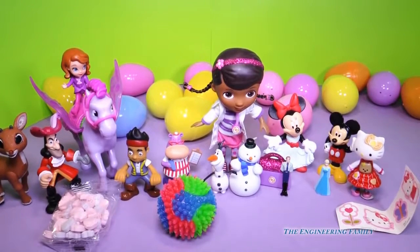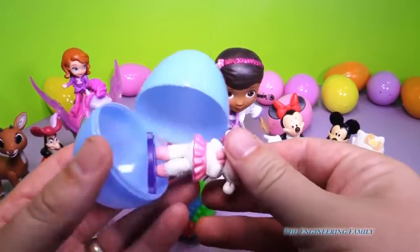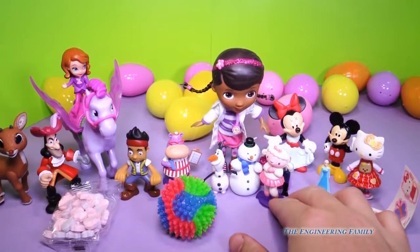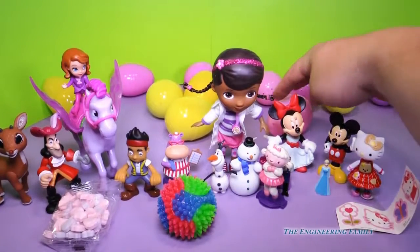So let's see what else we can find. Let's pick another egg. Oh you picked a blue egg. You can open it. Do you like blue? Yep. It's Lambie. Yay, she's one of her favorite toys. That's right. Look, we'll put Lambie next to Chilly. And also Chilly's one of Doc McStuffins' stuffed animals too.